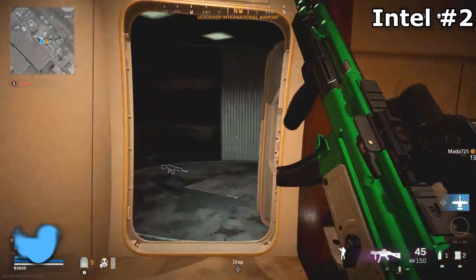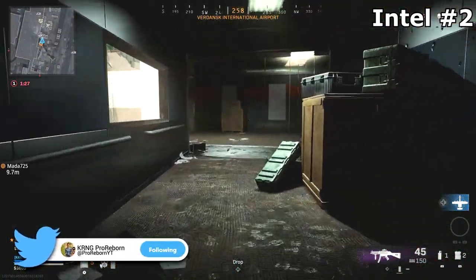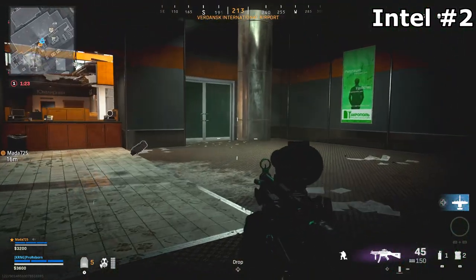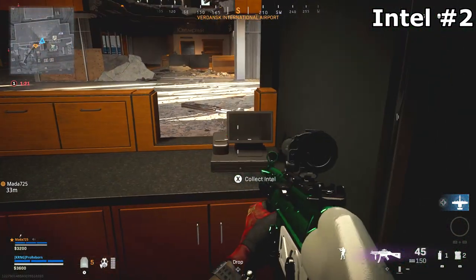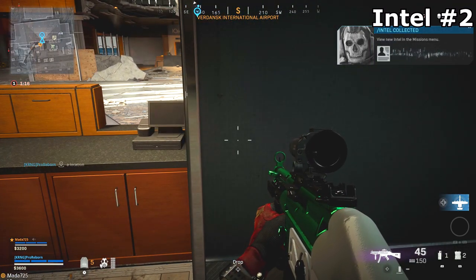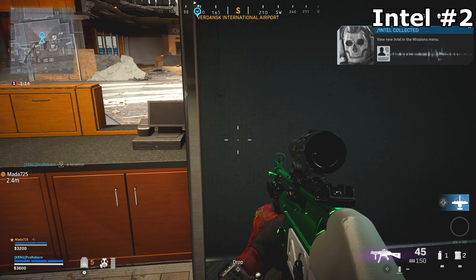At this point, you guys are going to want to head to the airport. You're going to want to go through the broken down plane and as you progress through that and go into the main terminal, there is going to be a little cash register or phone line there that you guys can interact with and get the second piece of intel.